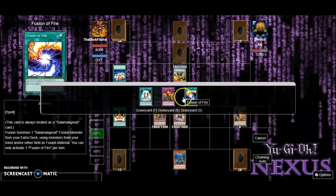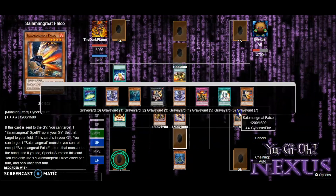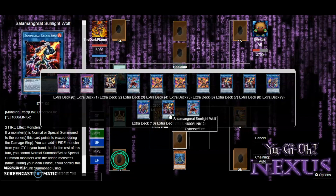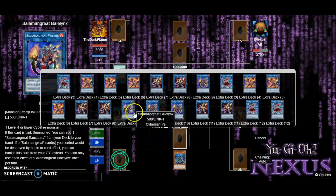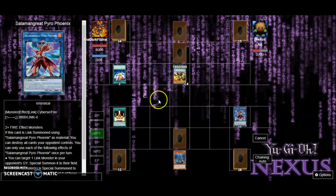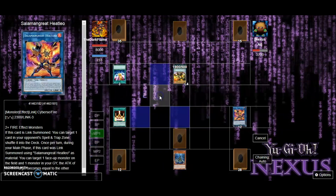Let's use Gazelle's effect — now we can send Falco to the grave, use Falco's effect to get our Fusion Fire right back. Then we can use Sunlight Wolf — actually I might want to get Heat Leo. We'll put Sunlight Wolf in the grave for Sunlight Wolf to get back a fire monster from the graveyard. Let's just get Jack; that's really about it. Let's go ahead and get our Heat Leo, use Heat Leo's effect to get rid of that face-down, then do it again.